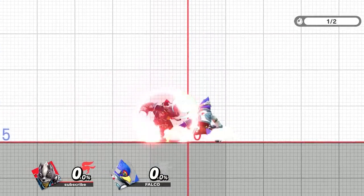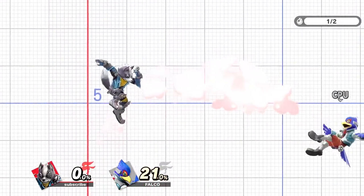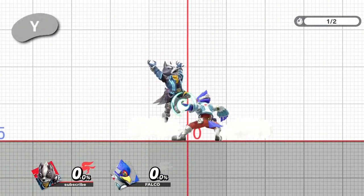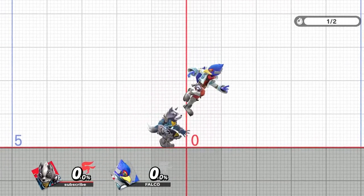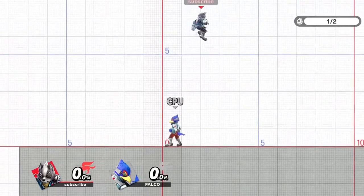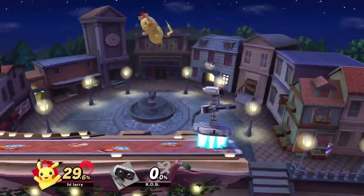Footstool out of shield is primarily going to be done on aerial moves. The reason it works is that you're footstooling your opponent while they're stuck in their landing animation from throwing out an aerial. This can also work on the aerial versions of some special moves. In order to do this, all you have to do is short hop and then simply jump again while you're above the opponent to get the footstool. Make sure that they're grounded when you do this and not still in the air — otherwise, you'll get a phantom footstool. Keep in mind that your opponent needs to be close enough to you, otherwise you'll just double jump.